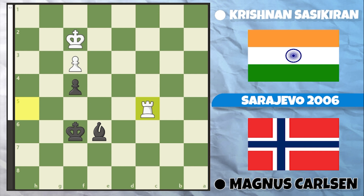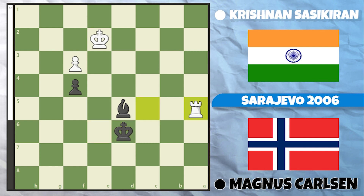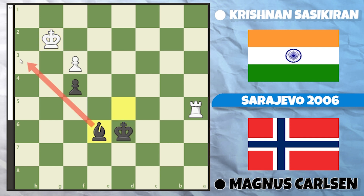White played Rook to c5. Magnus went Bishop to b3, then King to e2, King to e6 — White tries to bring their king in to key squares. But now Bishop to d5, hitting f3. The king has to go backwards to defend. King to d6 hits the rook, the rook goes to the side of the board, Magnus centralises again. King to f2, King to d6 — White tries to go the other way with King to g2, but Bishop to e6 shuts the door on the White king.